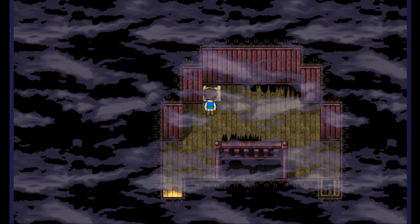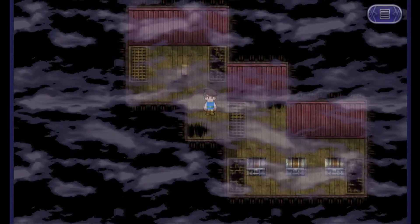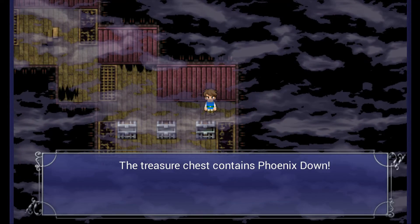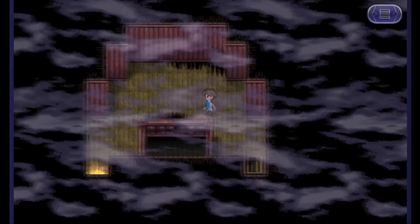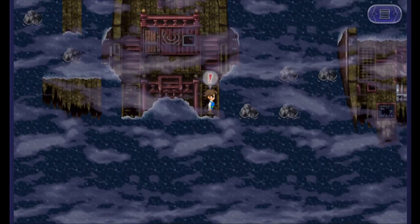Did the game freeze? No, it didn't. That actually worried me for a second there. Now we get an antidote — awesome. Another antidote — awesome. A phoenix down — I wanted another antidote. But actually the phoenix down is way more valuable than an antidote, seeing how we have the spells to cure poison.